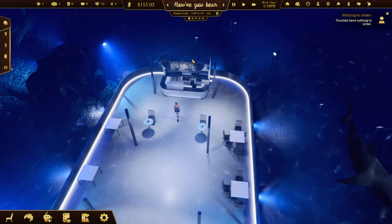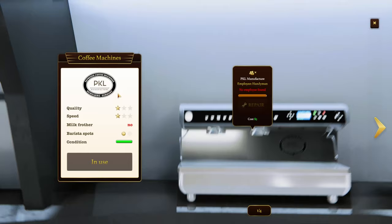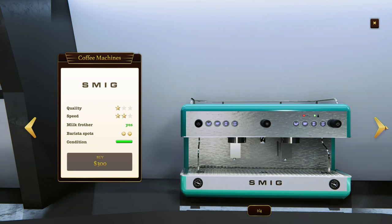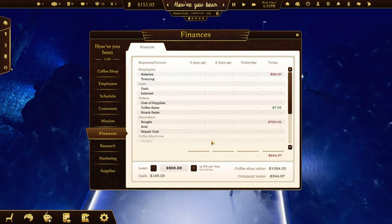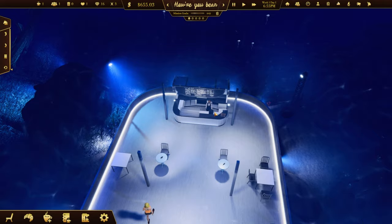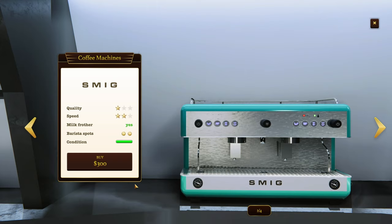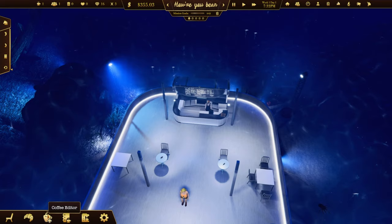We need to change this menu up. I think they're wanting flat whites. The Smig machine comes with a milk frother and costs $300 to buy. I think that's something we need to do, so we'll go to finances, take out a bit more loan, put in a better coffee machine. We'll put in the Smig because that will enable us to bring in a flat white, which is hopefully the coffee people want.